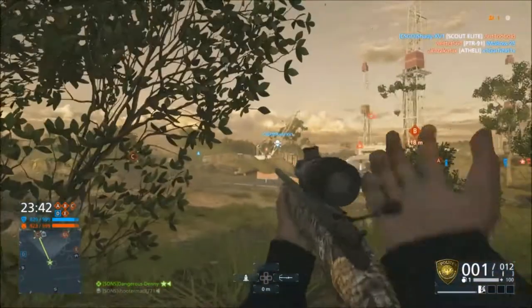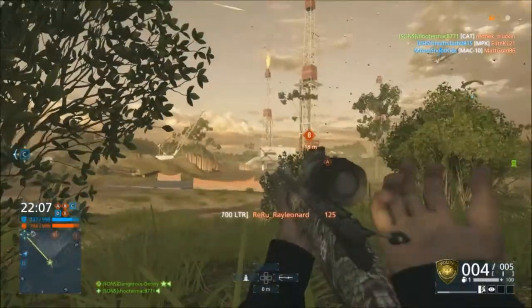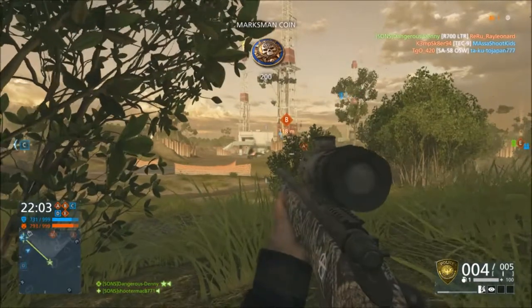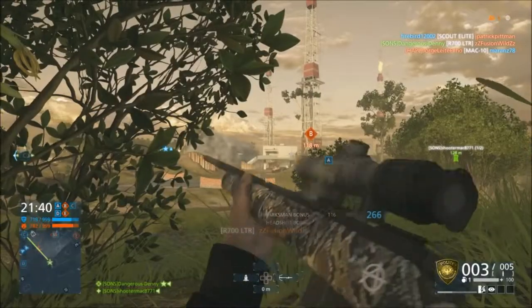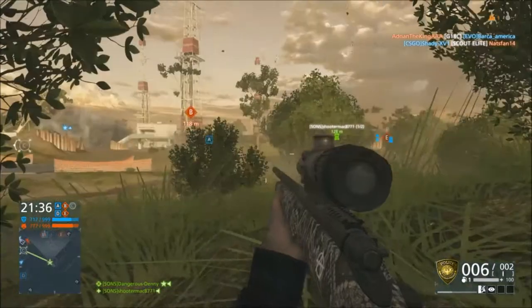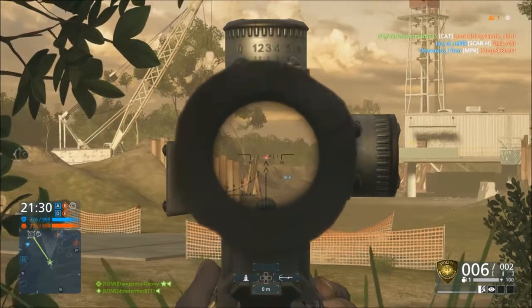We're gonna hit this guy right here — I thought I hit him but we ended up getting an assist, which I'm okay with. We get a perk, and we're gonna ping this guy right here, and then ping this guy right here in the same exact spot. If you notice the kill feed, I end up killing the same guy a bunch of times. Right now we're 16 and 0. A lot of what I did here was trying to conserve ammo because I think you only get 40 rounds with these bolt-action snipers.